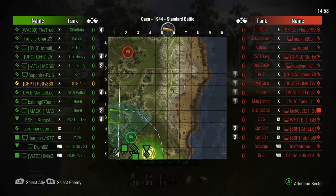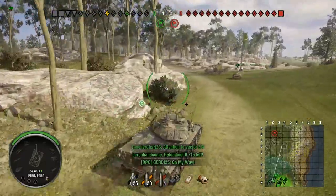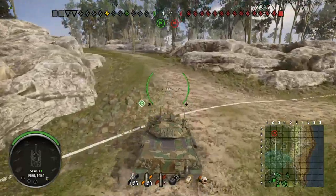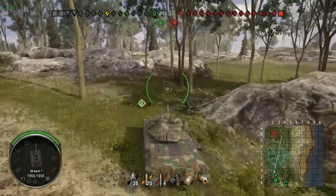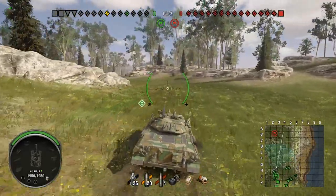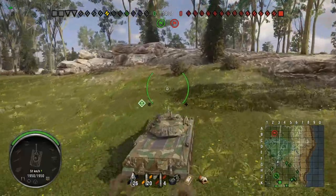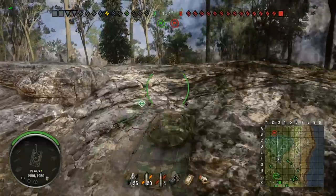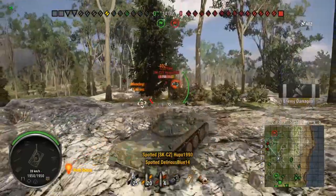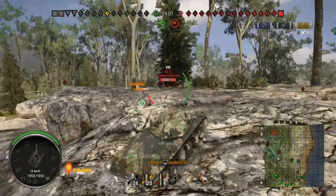I included that clip because it really shows how good the DPM is and how fast you can trash people. You also heard the clicking sound for the pneumatic suspension, which is quite loud and repetitive — it keeps activating whenever you go above or below 20 km/h, because below 20 km/h you can activate the pneumatic suspension for the better gun depression. As soon as you go over that it deactivates and returns to normal. In that Sand River game I also had awkward moments pulling out sideways, because I only have 6 degrees of gun depression in that direction rather than 14 at the front.